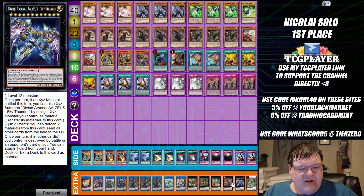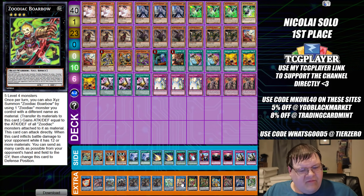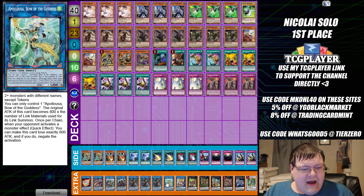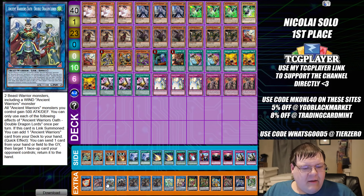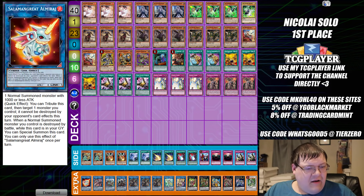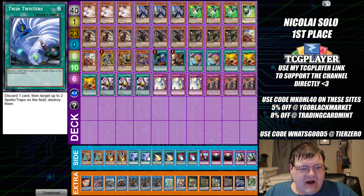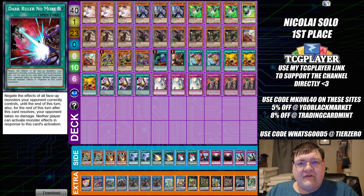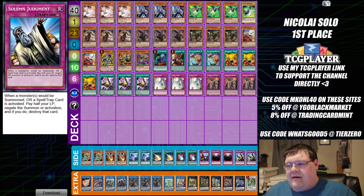Extra deck: one Omega, one Zeus, one Dryden, one Tiger Mortar, one Shock Master, one Borrelload Dragon, one Access Code Talker, one Apollousa, triple Shurag, one Rugal, one Double Dragon Lords, one Baron, and one Almirage. Side deck: two Lancer, two Droll and Lock Bird, two Twin Twisters, two Lightning Storm, two Token Collector, one Prohibition, two Anti-Spell Fragrance, and two copies of Solemn Judgment.